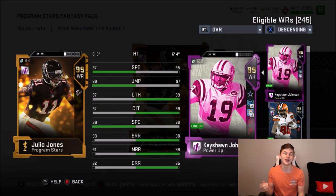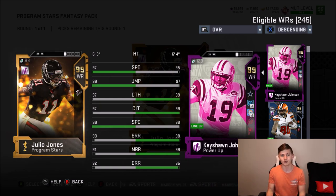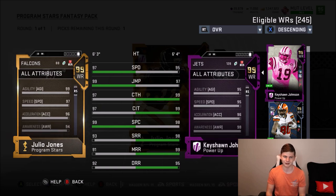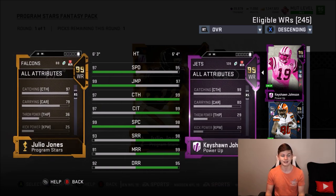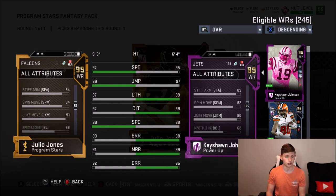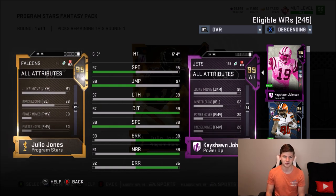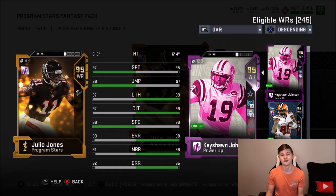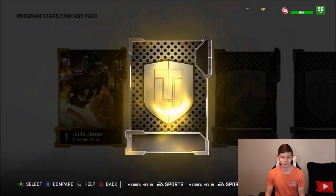First up we have Julio Jones with 97 speed, 99 jumping, 97 catch, 97 catching in traffic, and a 99 spectacular catch. He has 93 short, 91 medium, and 92 deep route running — the route running stats feel like they should be higher honestly. He's got 99 agility, 96 acceleration, 79 carrying, 67 spin, 84 spin move, and a 91 juke move. Obviously it's Julio Jones, so a lot of people are going to want to go with him.